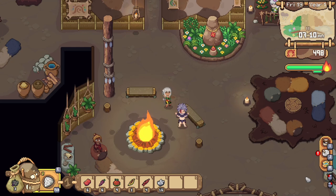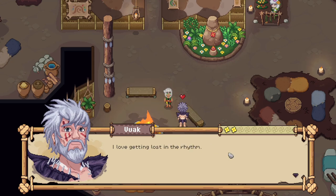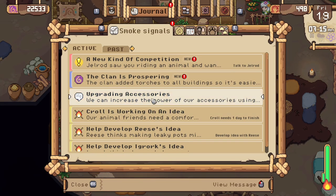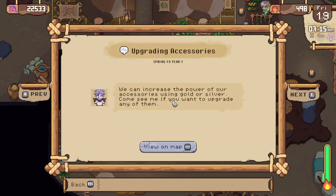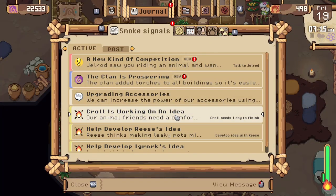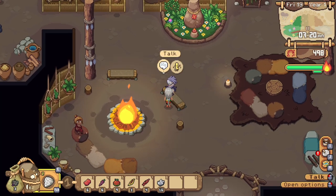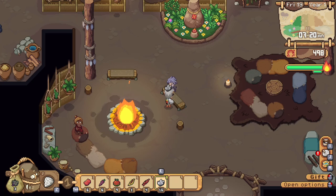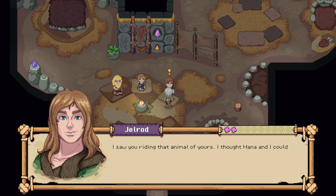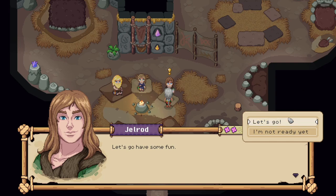Oh, we can dance together! Start the party — I love getting lost in the rhythm! Well, I actually came here to discuss upgrading accessories. I saw you riding your animal — I thought Mana and I could have a little friendly competition to see who could ride the fastest. Let's go have a race!